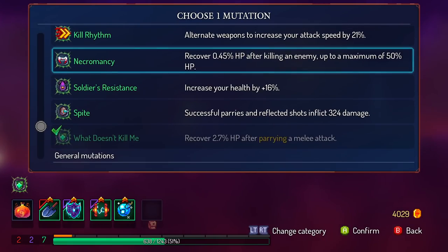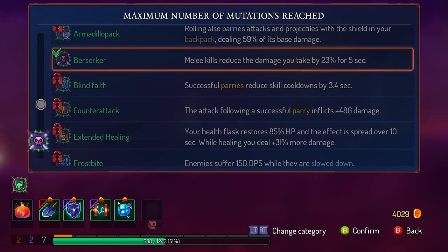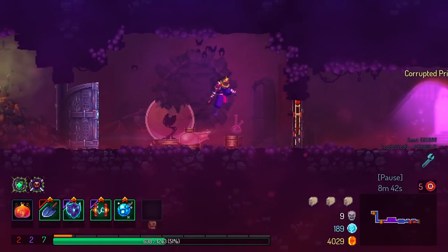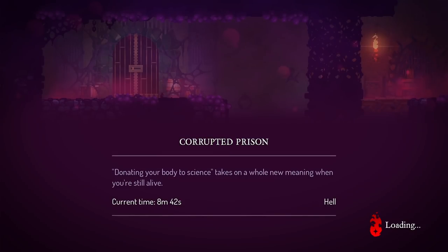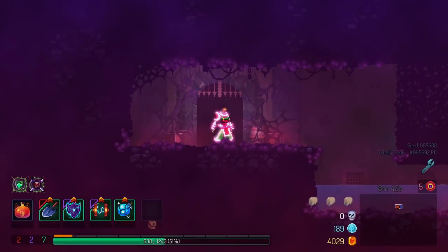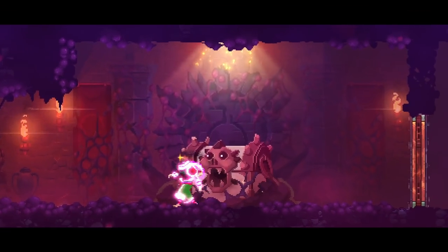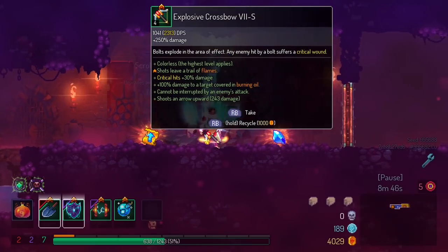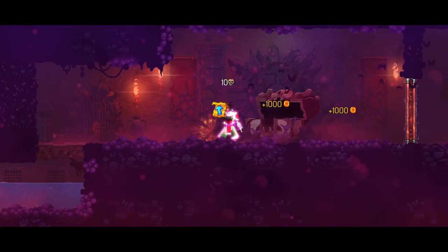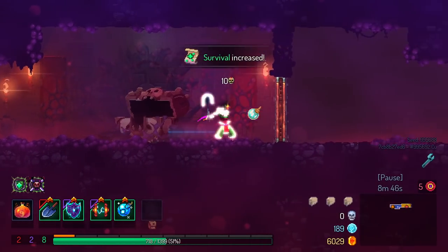Soldier's Resistance could be good. Berserker was something that I meant to take last time, but I think this should be even more effective right now too. What color is my underwear? It is another one of the — blue and white, kind of like a plaid style.